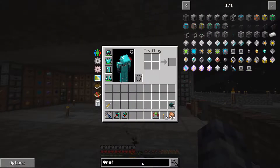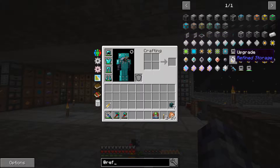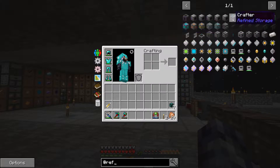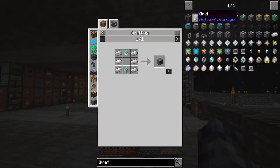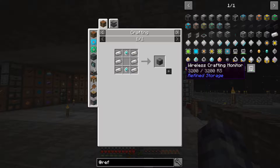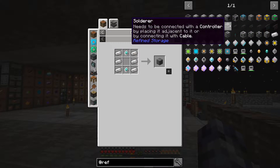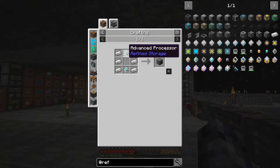We've got to get into that refined storage. I have not used this one before — I don't even remember the one I played with last time. I'd imagine something similar, very similar. We're going to need a disk drive. I really don't know what we need to make this thing go, we're just going to find that out. I like trying to learn these things on my own. Either way, I know we need a disk drive so let's start there.